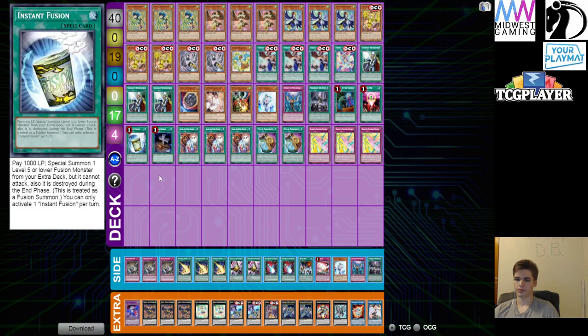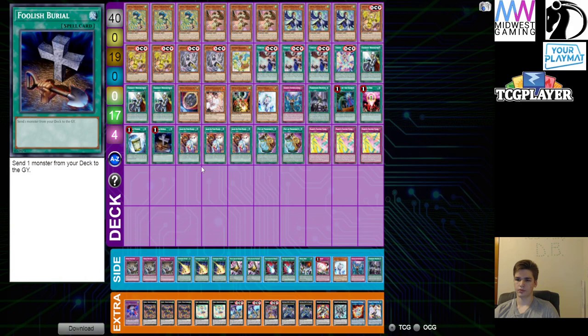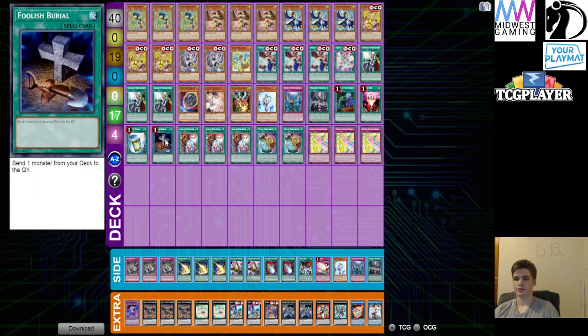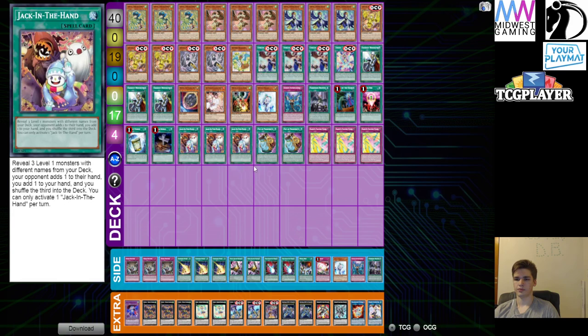We run the one copy of Instant Fusion as an extender for the one fusion in the extra deck — that's all it really serves as in this deck. We run the one copy of Foolish Burial because it helps you send Cobalt; you can special summon Warbler, use Warbler's effect, special summon Cobalt back, get a search, and go from there. Or you could send Celeste Wagtail and use Canary to summon back the target — it's a good enabler. Jack in the Hand helps the deck a lot with consistency because it doesn't really matter what your opponent takes from you, you're going to have a starter no matter what.